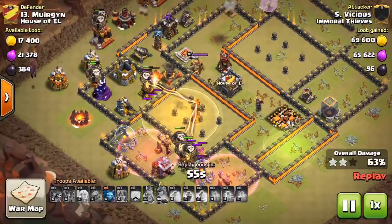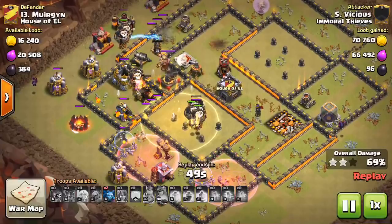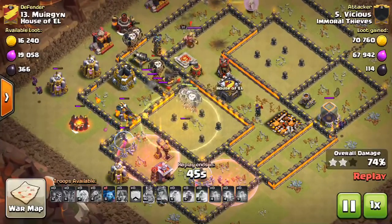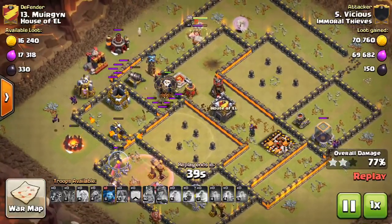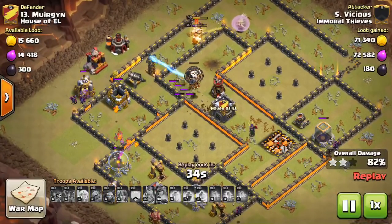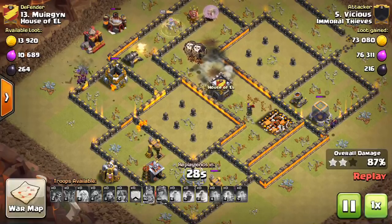It's a good thing to supplement a Queen Walk — that way you only have a small portion of the base left up. That heal spell was a little suspect because the Inferno isn't frozen, so most of the balloons are being targeted anyway. But they get healed up a little after the Inferno goes down, so at least some value there. Closing in on the last few defenses — this one's pretty much over. The Queen will stay up once she takes out the King, and those balloons might survive too. Awesome attack.